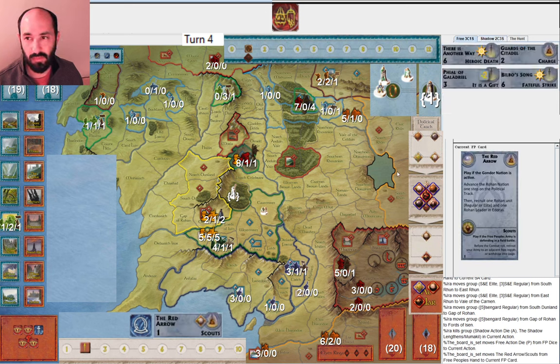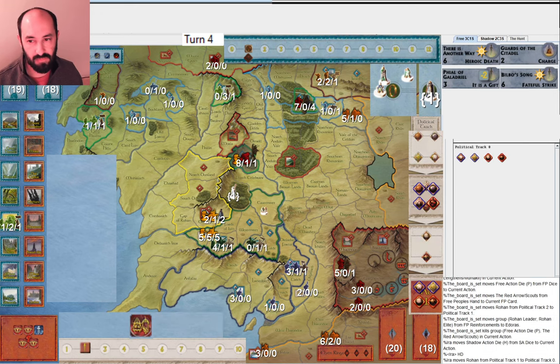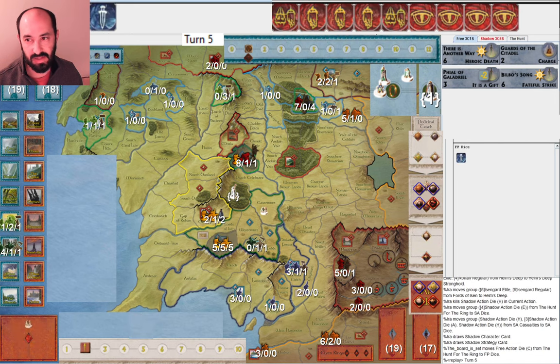They play Red Arrow here. I wonder about Vial of Galadriel — I might be tempted to save another Scouts because if Dale gets attacked, I'd really like to retreat into Erebor. I don't have Dain Ironfoot's Guard yet. I probably would save this for the combat effect, then either play Vial of Galadriel or Guards of the Citadel. I attack into Helm's Deep and that's that round.